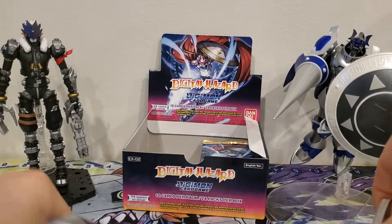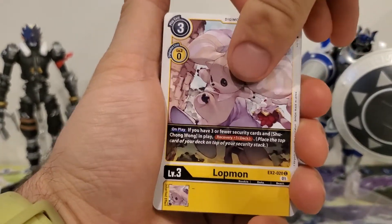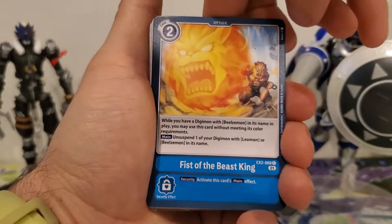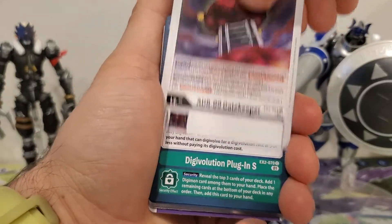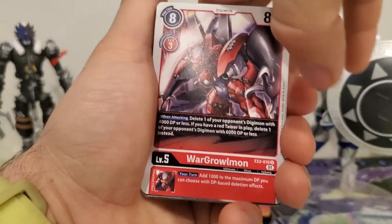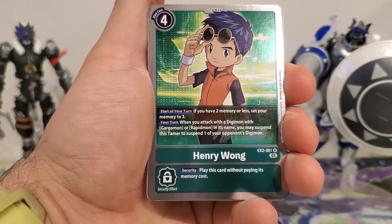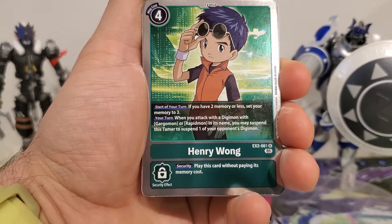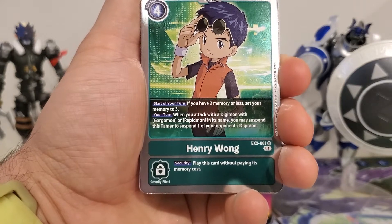This is the fourth pack. Starting off with Dividramon, Lotmon, Grauman, Guerillamon, Fist of the Beast King, Bubbles, Gatekeeper, Digivolution Plugin S, Deathslinger, WarGrowmon, and Henry Wong. He's a four-play cost. Start of your turn, if you have two memory or less, set your memory to three. Your turn, when you attack with a Digimon with Gargomon or Rapidmon in its name, you may suspend this Tamer to suspend one of your opponent's Digimon. Security effect: play this card without paying its memory cost.